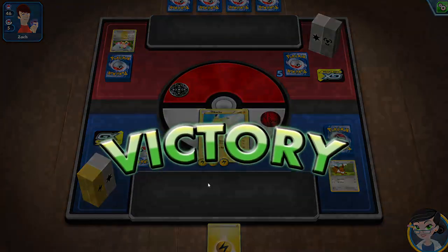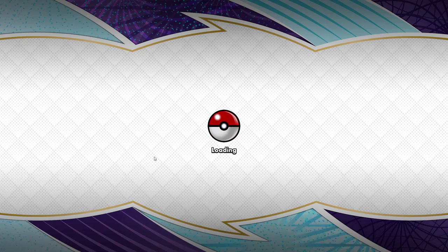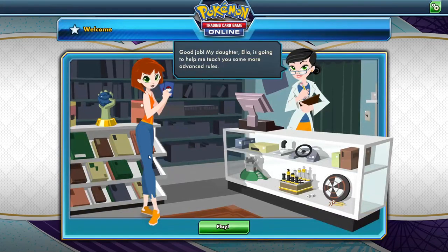And I got a prize card. So, a very quick introduction to Pokemon — it's literally that straightforward: summon a Pokemon, make sure it has energy to attack, and there we go.